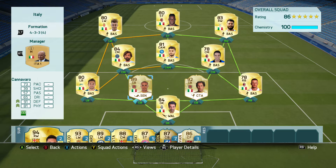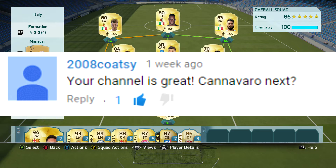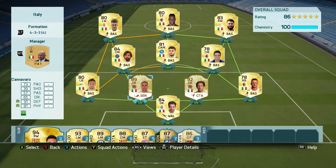Welcome to today's video. We're going to be taking a look at Italian legend Fabio Cannavaro in the first part of a two-part review with Cannavaro and Barresi. I have them in a 4-3-3 fourth variation formation — an all-Italian side. Before I get into complete details of Cannavaro, I want to give a huge shoutout to everyone who requested him and Barresi. They're definitely solid in the back line, averaging one and a half goals allowed per game, which is really good.